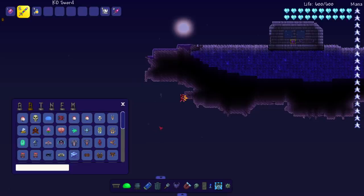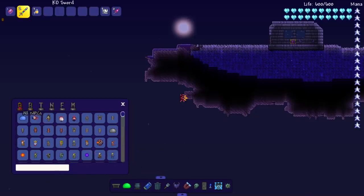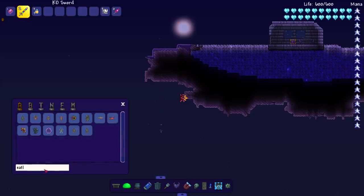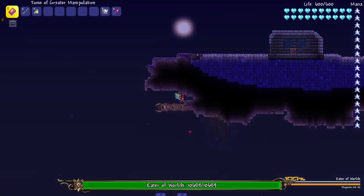Let's go ahead and say hello to the Queen Bee really quick, and then briefly say goodbye. Next up, we're at this little corruption island thanks to the Calamity mod, because I don't actually have corruption on this world. Let's spawn in the Eater of Worlds — for some reason he's not in the boss section of Cheat Sheet, he's just in the regular section, but here we go.